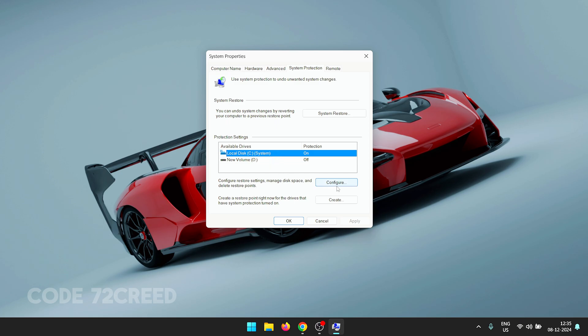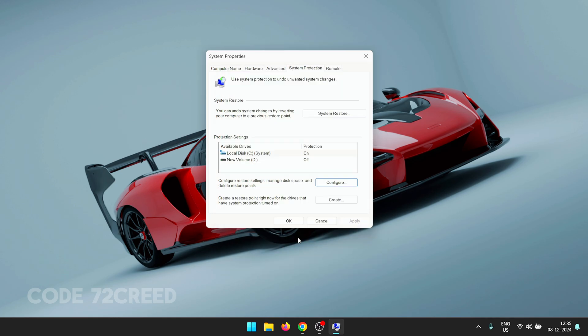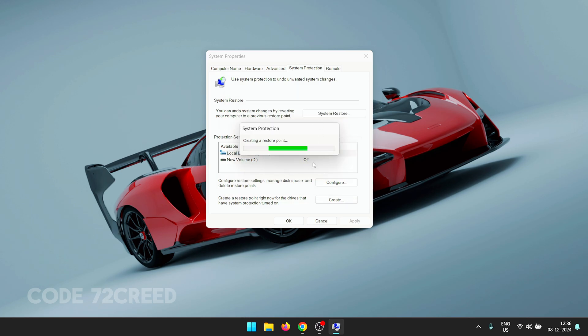If protection is off, click on the system drive and then click Configure. Turn on system protection and under disk space usage set this to at least two percent of your maximum drive capacity. Click Apply and OK. Then click the Create button, set a name for your restore point such as the current date, and click Create. It should take less than two minutes.